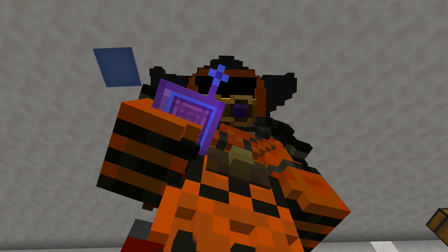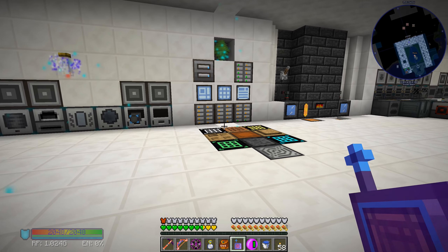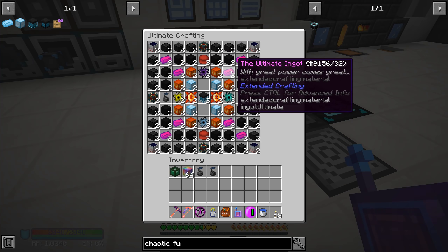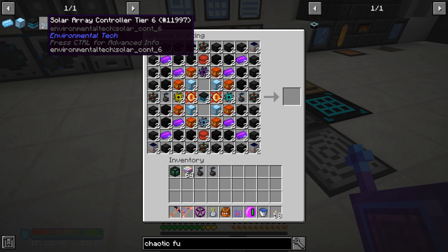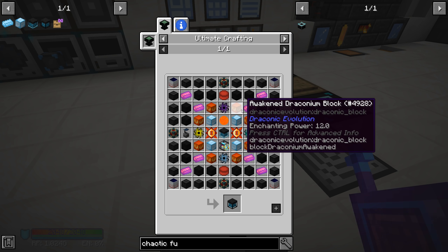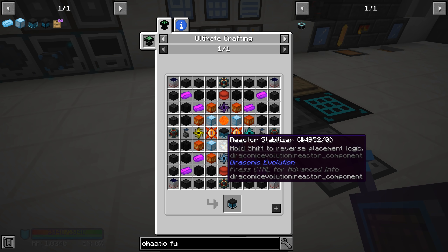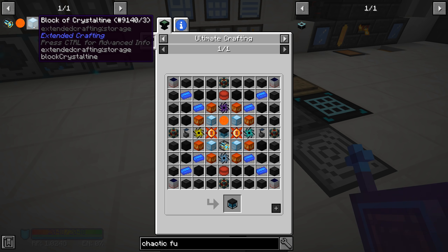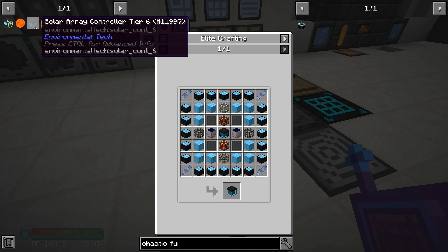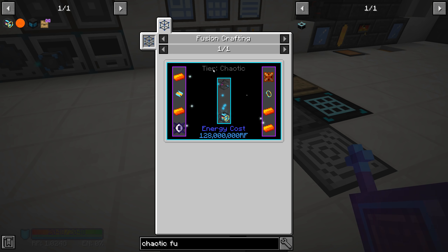Welcome back to another episode. We are getting really close - last episode we got the whole thing filled out for making the tier 6 solar ray controller. We need to make two of these, which means we need two draconic reaction cores and two reactor stabilizers. Let's bookmark those and get rid of the tier 5 bookmark since we're working on this now.